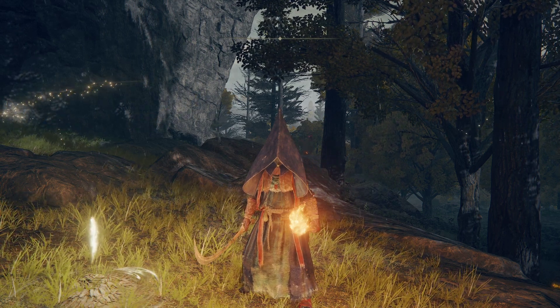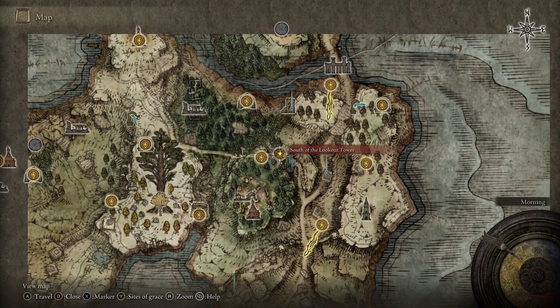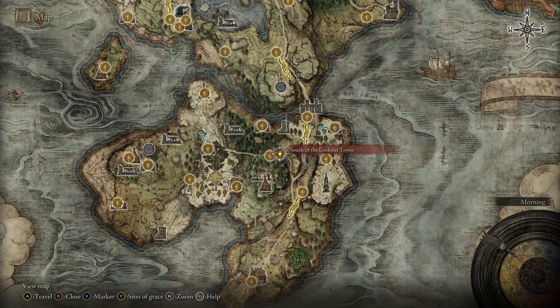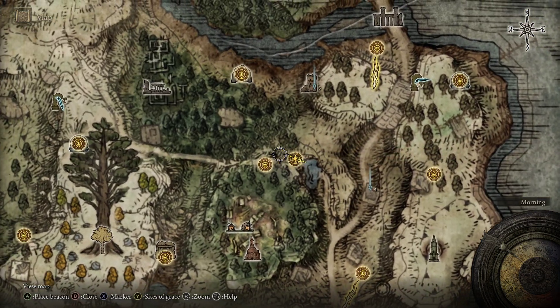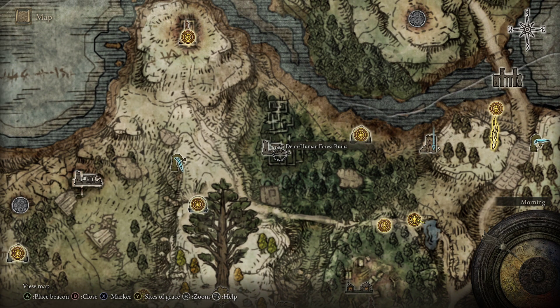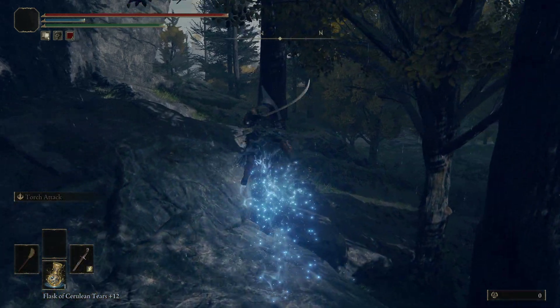If you'd like the Demi-Human Queen staff, all you have to do is head to the south of the Lookout Tower Grace here in the Weeping Peninsula. From this grace, you're just going to make your way straight down through here over to the Demi-Human Forest Ruins, and then the Demi-Human Queen there will go ahead and drop the staff for us.